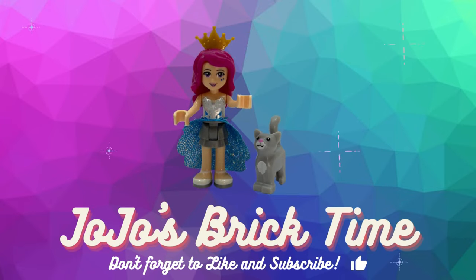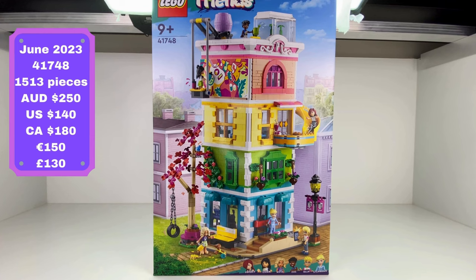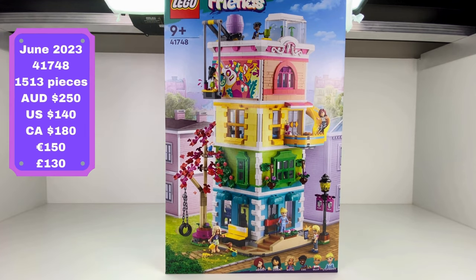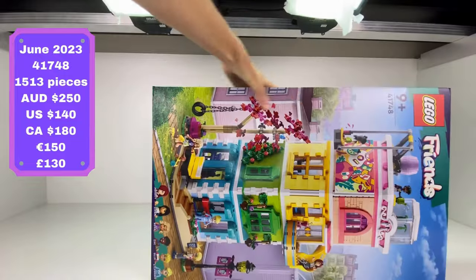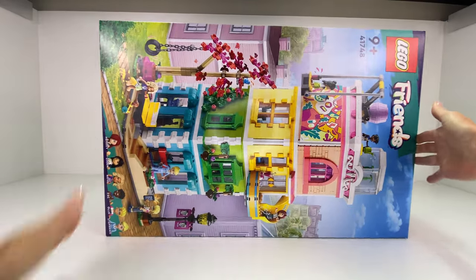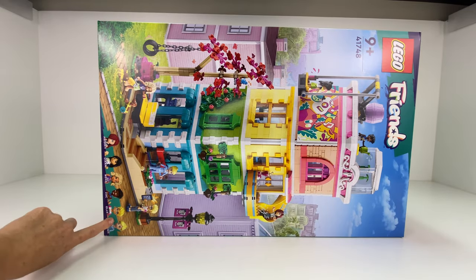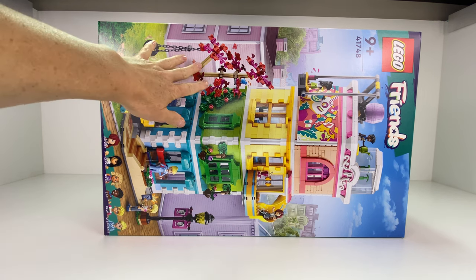Hello everyone and welcome to JoJo's Bricktime. Today's set is the Heartlake City Community Centre. Check out the whopper of a box this comes in — it is huge, it does not fit on my desk so I'm gonna have to put it on the side so we can take a look. We get six mini dolls and it looks like Stephanie has made an appearance.